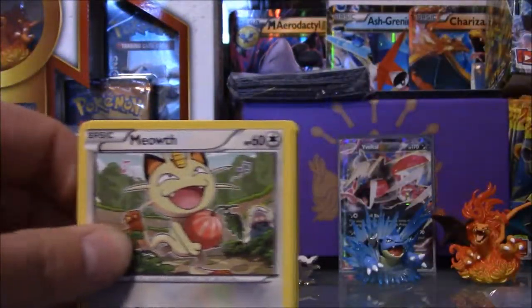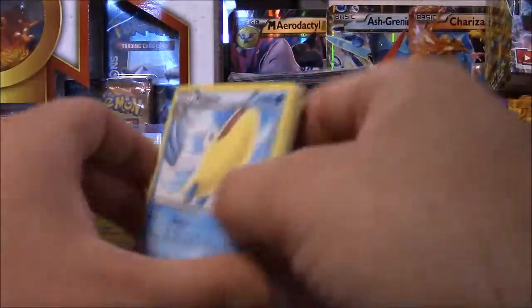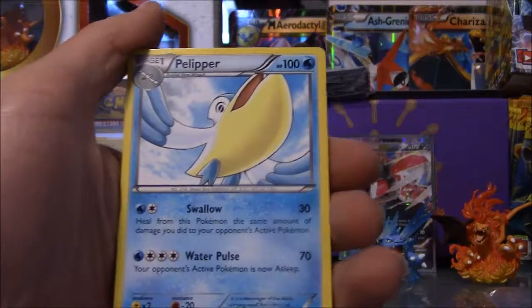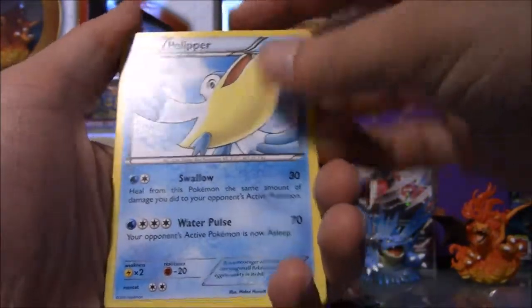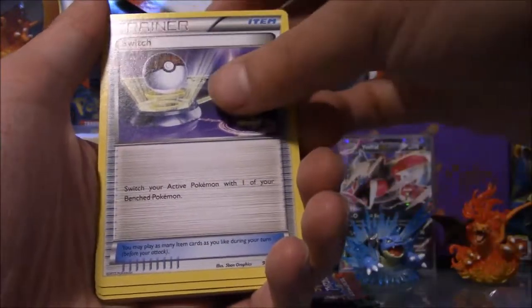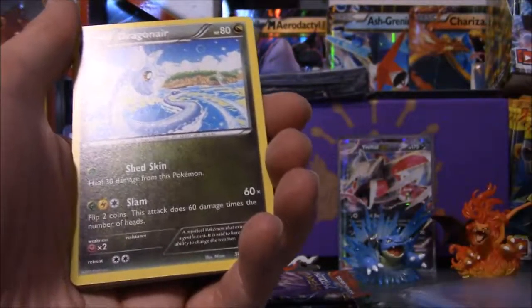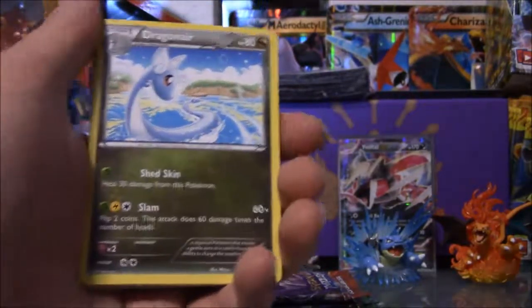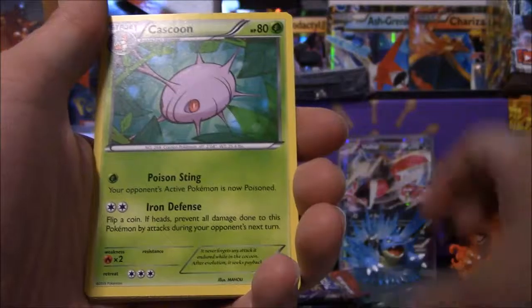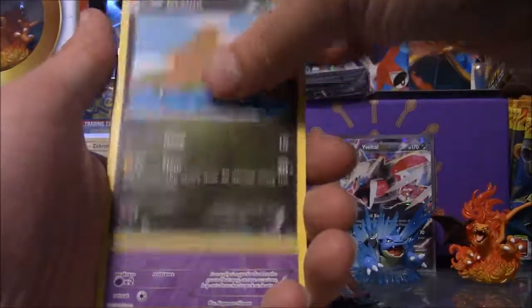I hope to get something good. I think the go-kart is in there — we're probably going to get something good. We'll see. For the starter we got a Pelliper. Then we see him flying in the sky, followed by the trainer Switch, then Dragonair. I haven't seen a Dragonair in a long time.